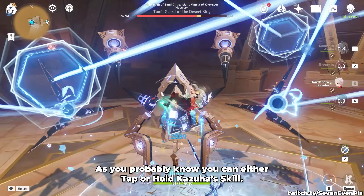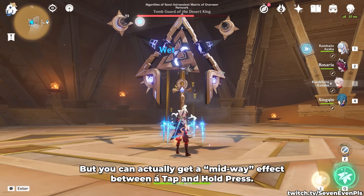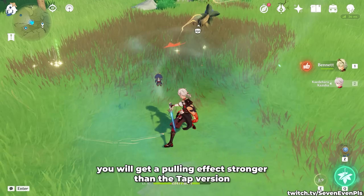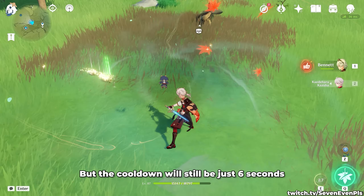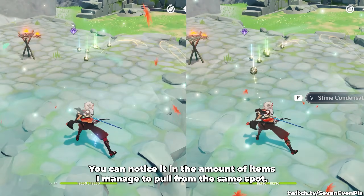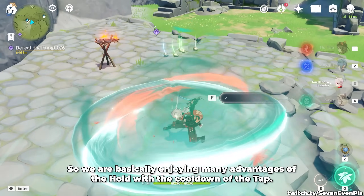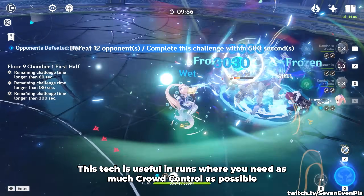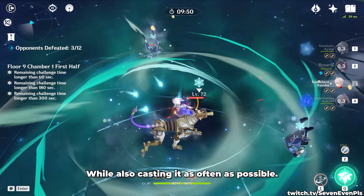As you probably know, you can either tap or hold Kazuha's skill, but you can actually get a midway effect between a tap and a hold skill. If you slightly hold it, but not all the way, you will get a pulling effect stronger than the tap version, but the cooldown will still be just six seconds — the cooldown of the tap. You can notice it in the amount of items I manage to pull from the same spot. We're basically enjoying many advantages of the hold with the cooldown of the tap. This is useful in runs where you need as much crowd control as possible while also casting it as often as possible.